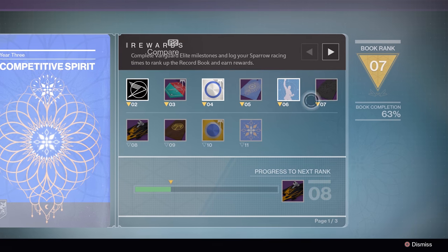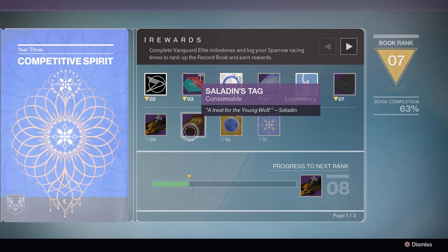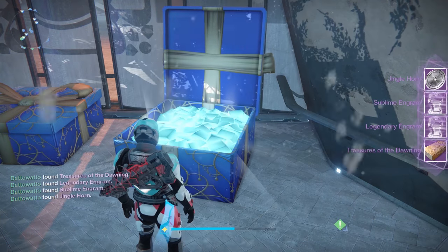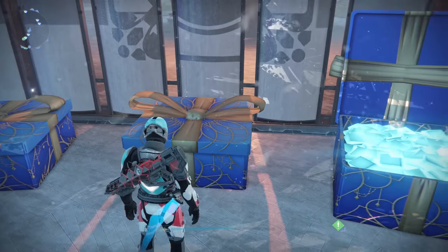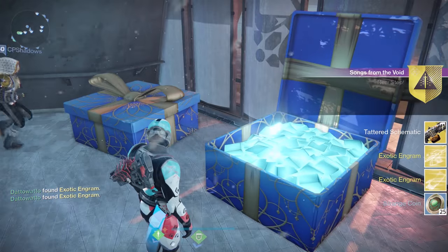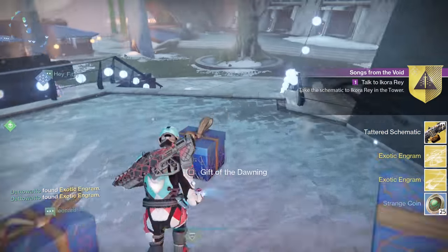Now we're gonna get Nova Mortis and Abaddon. What you gotta do here is get rank 7 in your competitive spirit record book, aka the Dawning Book. At rank 7, you're gonna get Xur's Tag. You're gonna use that tag to open up the present in the middle. These presents are located behind the bounty bot in the tower.